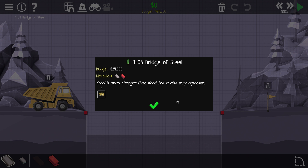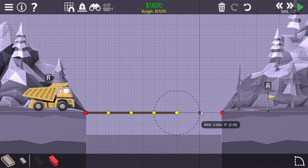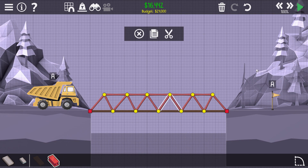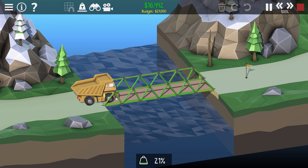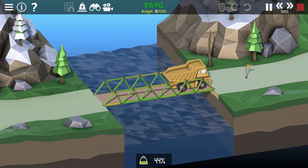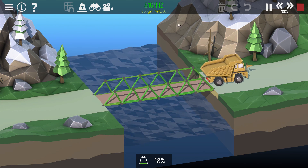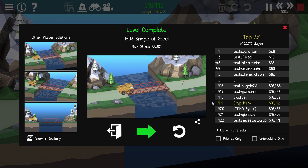Now we've got steel. Steel's much stronger than wood but also very expensive, and we have to get this dump truck across. This one might prove a little bit more challenging. We're going to need a little bit more support to get this truck across because it's a lot heavier. Same bridge pattern - hopefully this is strong enough. Made it all out of steel so it should be good. No issues at all, and we're about 8,000 under budget. We're 419th - how many people are playing this game already?